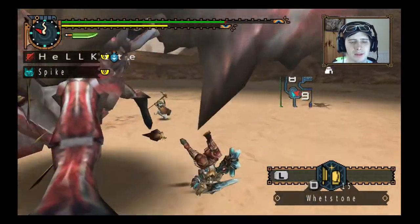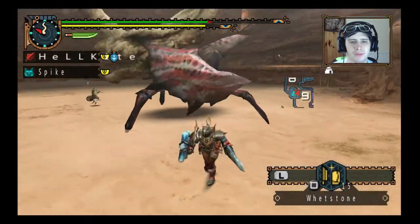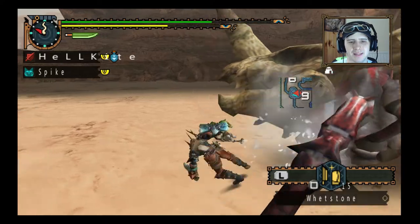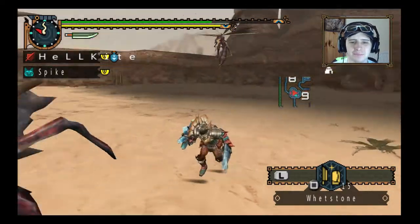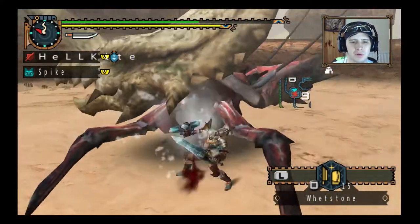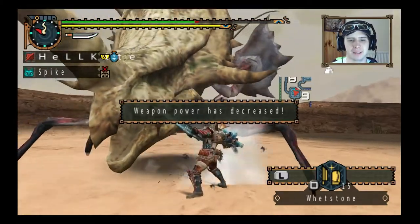Vespoids — they're so agile, they are. Crap. Trip him over, come on. I've probably got the wrong weapon for this fight. There we go, he's down for the count! And Spike is doing nothing, you useless thing. Get over here! With sword and shield, always try and jump in with an attack first to get the extra hit off.